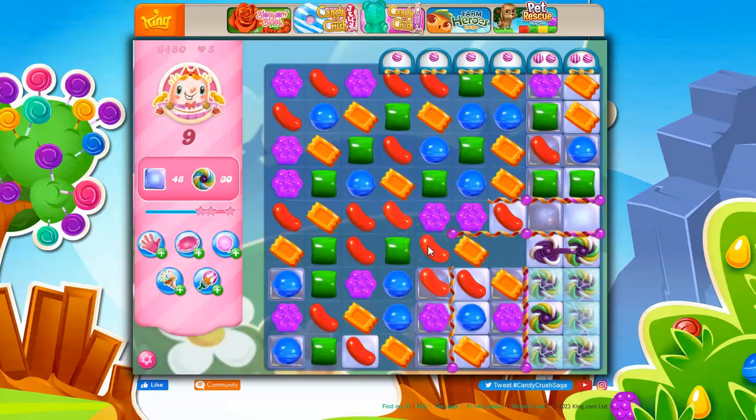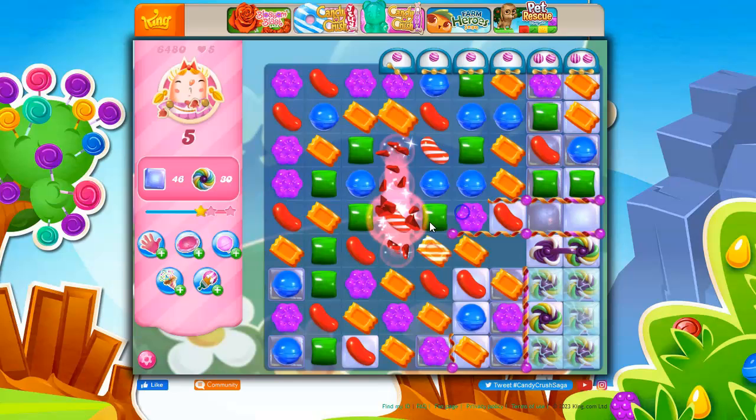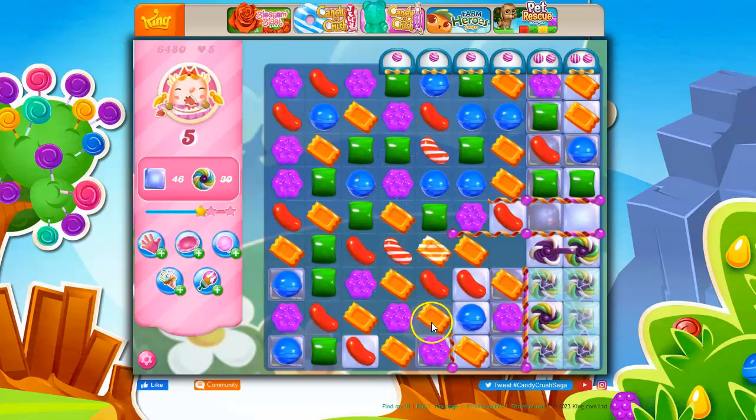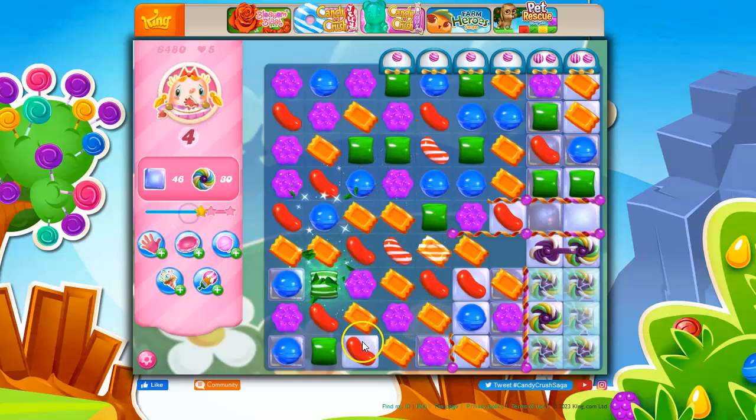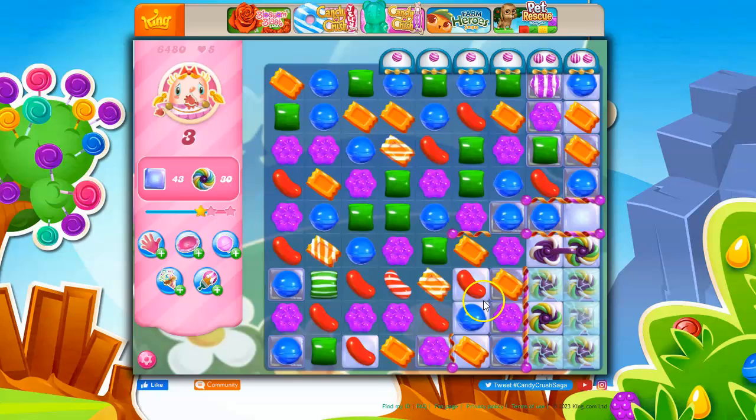Yikes. I don't really like this move. I need to bring these lower. I should have put that purple together — I moved too quickly. But let's do this, let's make more stripes. Then I'm going to bring things down because I want these stripes to clear other things out.